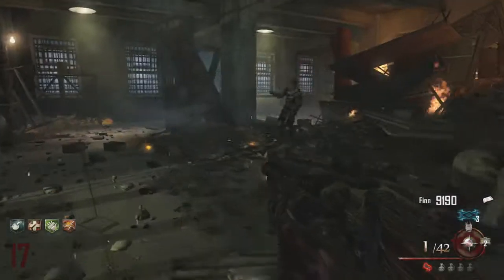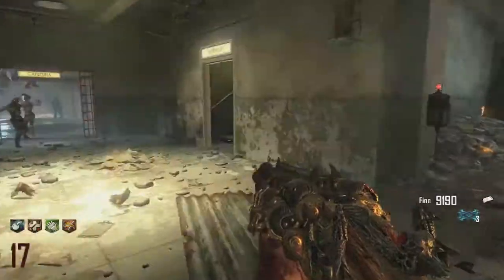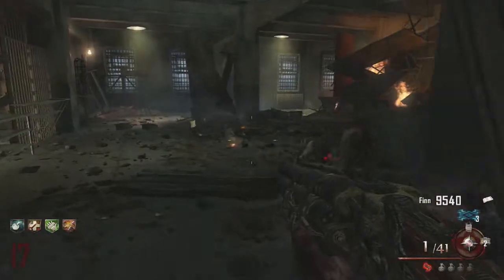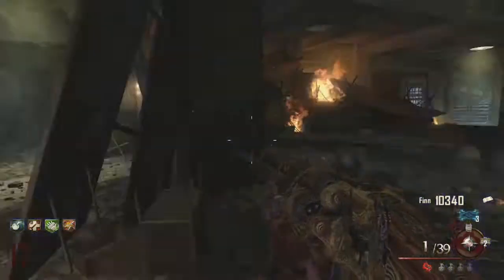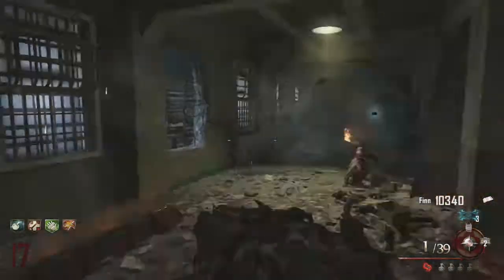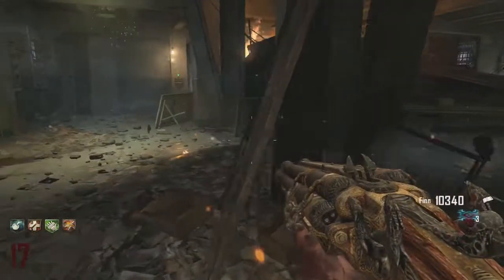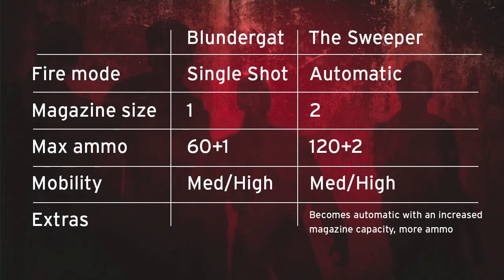Moving on to the final weapon of the episode: the Blunder Gap versus the Sweeper, the brand new Wonder Weapon from Mob of the Dead. The idea of the Blunder Gap is that it combined the Blunderbuss and a Gatling gun to make this awesome new Wonder Weapon. It's a single shot weapon, and when you combine it with Electric Cherry the electric shock is larger because of the low round count — that's one of its pros. The single shot nature means you have to reload all the time, which is a bit annoying, but in terms of power it's very strong and kills zombies in one shot.